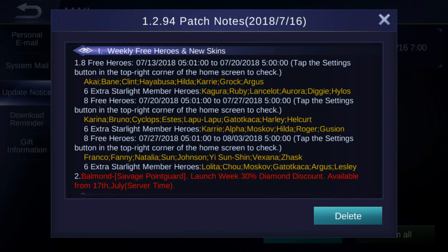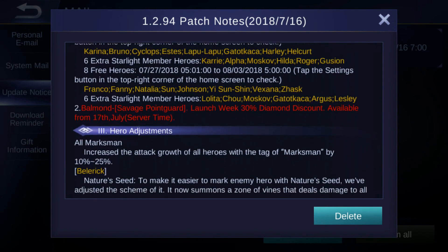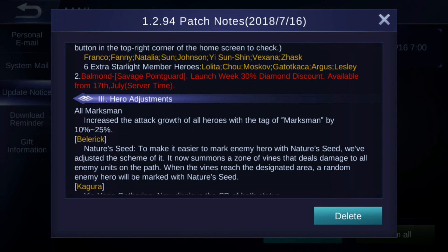Welcome to a new video. We're gonna take a quick look at the new patch notes. We're not getting a new hero, but we are getting a new skin for Balmond — the Savage Point Guard — available tomorrow. For hero adjustments, all marksmans get an attack growth increase of 10 to 25 percent. That's a really big buff; lately I only see assassins, tanks, and mages, so I hope this will help.